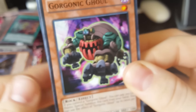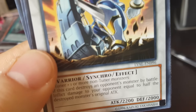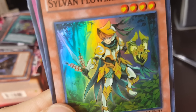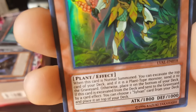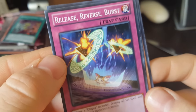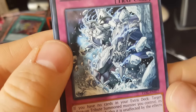Gorgonic Ghoul. Mighty Warrior — our first synchro! If this card destroys an opponent's monster by battle, inflict damage equal to half. Swordsman of a Distant Land. Overlay Sentinel again. Sylvan Peacekeeper. Sylvan Flower Knight — when this card is normal summoned, you can excavate the top card of your deck; if it's a plant-type monster, send it to the graveyard, otherwise place it on the bottom. You can choose one Sylvan card from your deck and place it on top of your deck. Nice. Gorgonic Cerberus again. Release, Reverse, Burst. The Monarchs Awaken — for those Monarch decks.